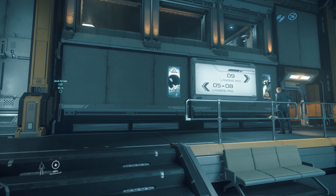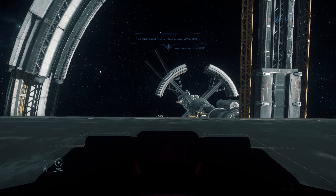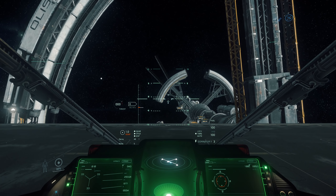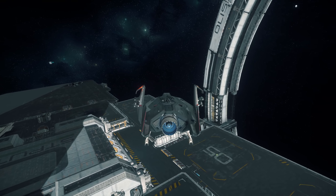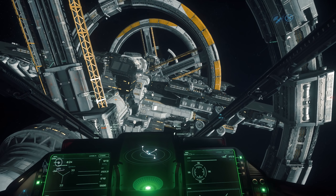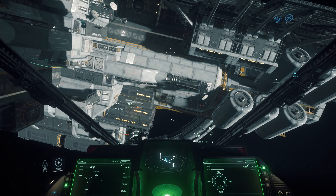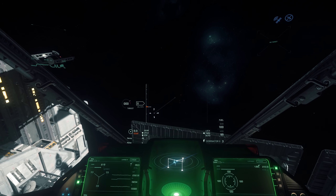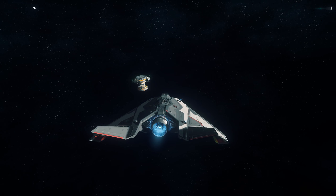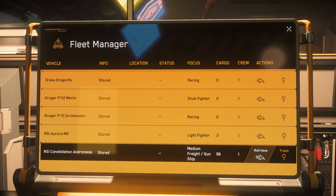One smaller change that could make a big difference, which came in the most recent PTU patch, is the removal of the no-fire zone around Port Olisar. Port Olisar was the last station where the armistice zone actually disabled your ship weapons from firing if you were close enough to the station. In this PTU patch that's been removed, making Port Olisar very chaotic — it's pretty easy for someone to stop anyone from spawning ships and leaving. This also makes it easier as a bounty hunter to hunt down the person doing the locking down, since they can't hide in the armistice zone. Unless CIG really ups the accuracy of the station turrets and makes Crusader Security a lot more powerful, Port Olisar is going to be a pretty dangerous place in 3.13.